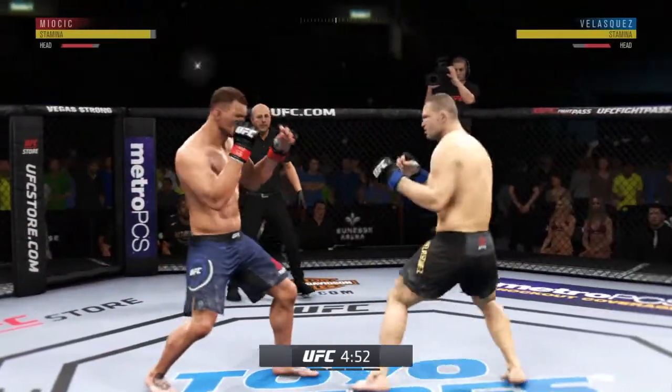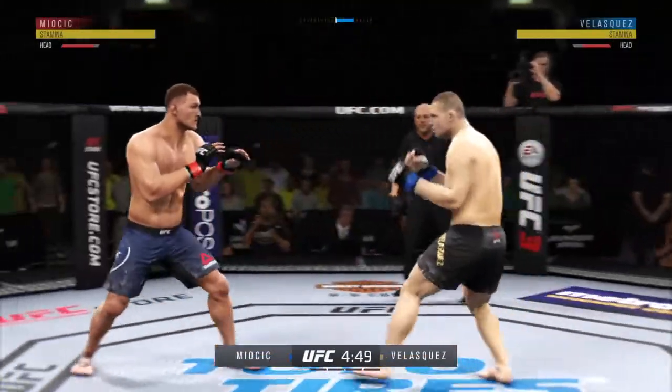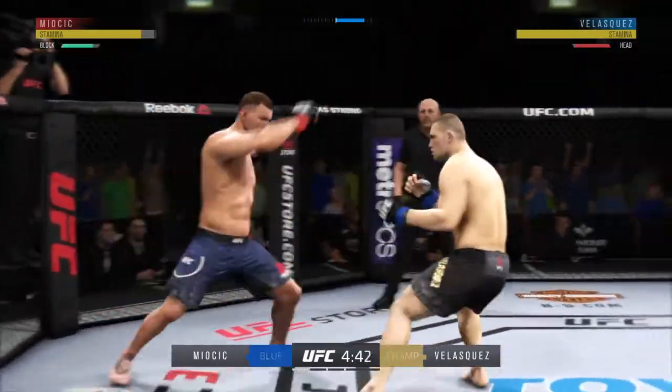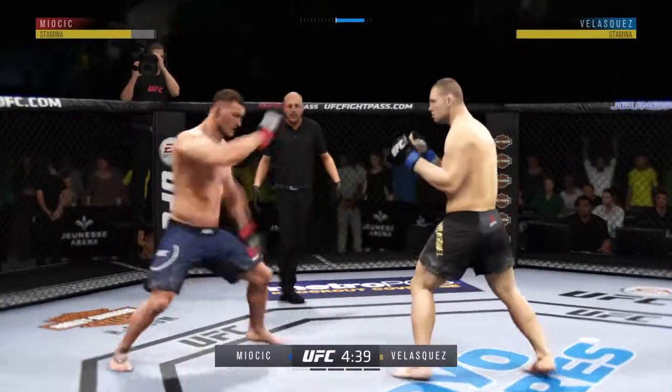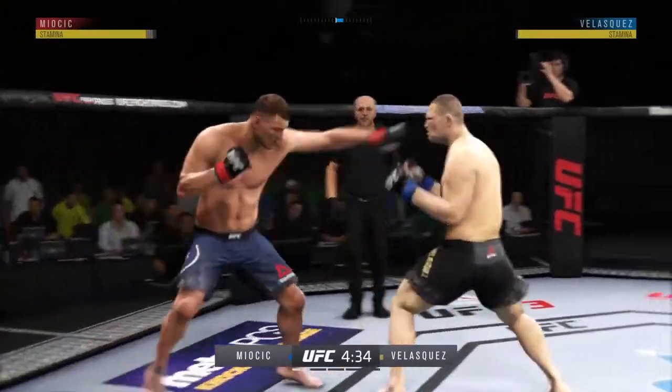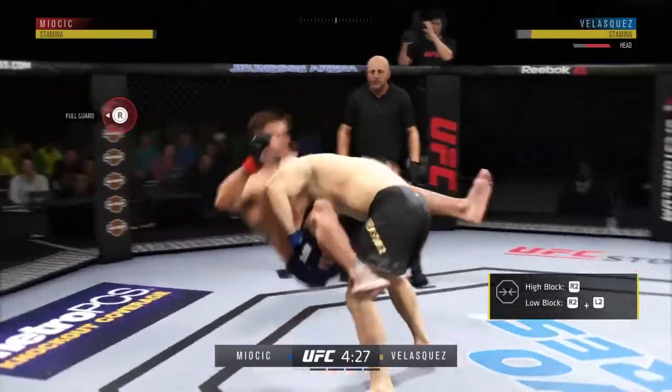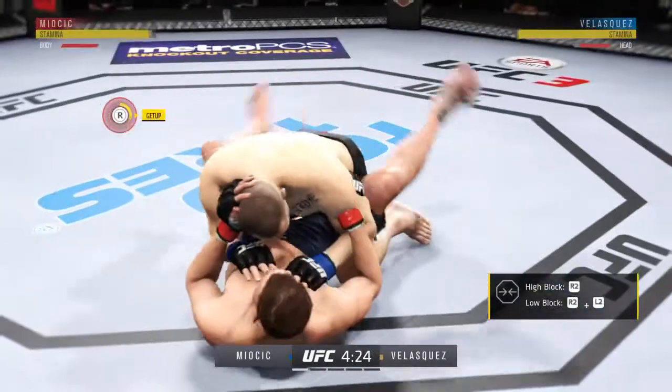Punishing kick there. Whiffs on the straight right hand. Body kick now by Miocic — split the guard beautifully there. Clipped him with the jab. And he looks for the takedown — taken down by Cain Velasquez.